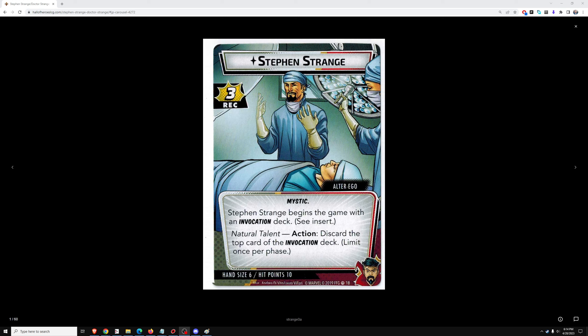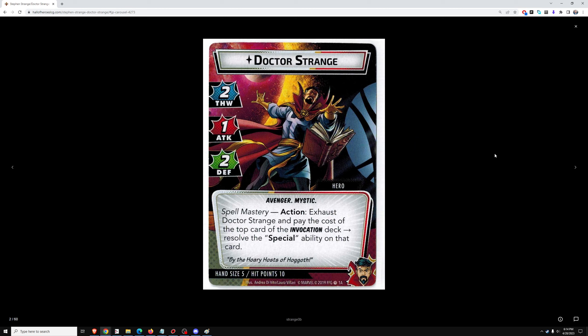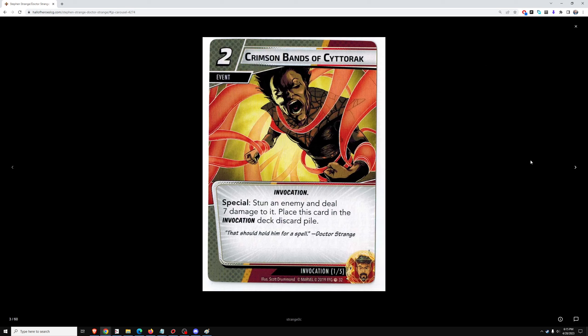Let's take a look at Doctor Strange. His alter ego, Stephen Strange, has Recovery 3 and begins the game with an Invocation deck — discard the top card of the Invocation deck. In solo we don't spend a lot of time in the alter ego phase. Doctor Strange himself is two thwart, one attack, two defense. His action: exhaust Doctor Strange and pay the cost of the top card of the Invocation deck, then resolve the special ability on that card. He's going to live or die by his Invocation deck. His stats aren't bad — I'd prefer two thwart and one attack.